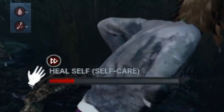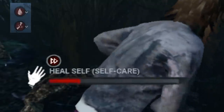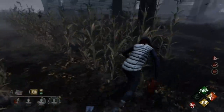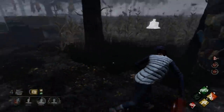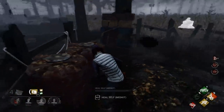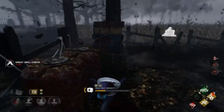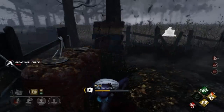So with that out of the way, let's talk about some of your alternatives for self-healing because there are actually a ton now in the game. First up, there are medkits, which is a pretty obvious one. You can bring in a medkit for yourself and you can even stack it with a perk like Botany Knowledge. This is a very straightforward way to bring in a self-heal for yourself without using self-care.